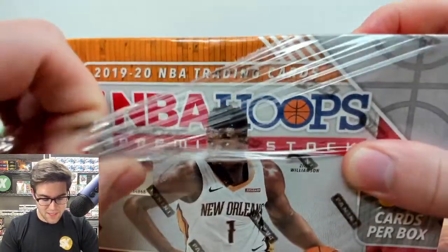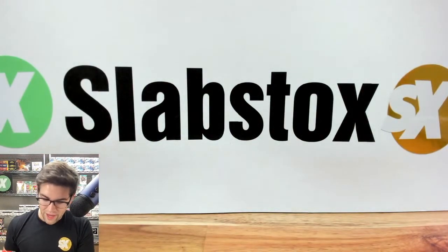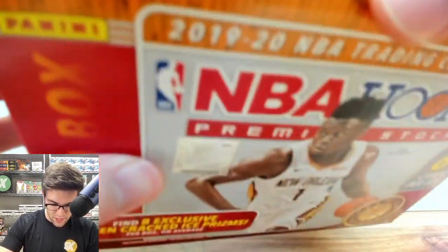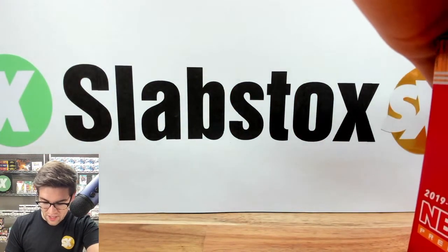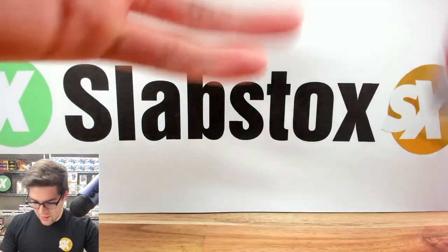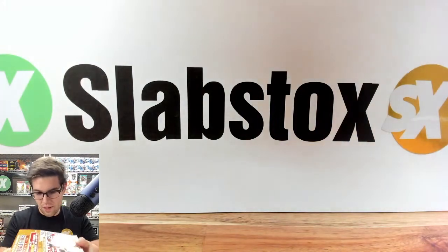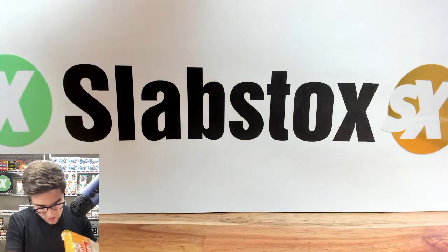Huge night of basketball last night. The 76ers and the Nets — I couldn't remember, but yes, the Nets. Seth Curry had that COVID thing go on. And then the Mavericks and the Nuggets — Jokic had a crazy game-tying shot. Alright, so here we go with the Mega Box: eight packs, eight Cracked Ice exclusives, eight cards per pack. Let's get after it.